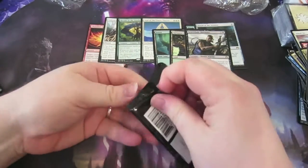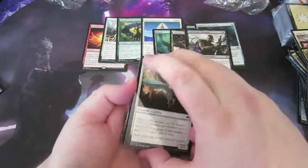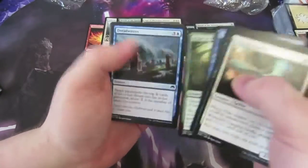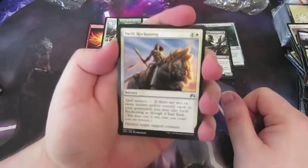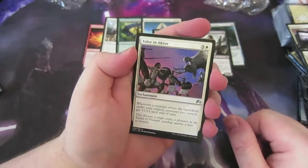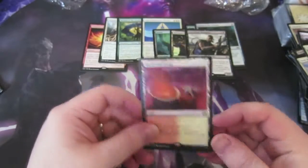Down to our last two packs, guys — no planeswalker yet. Got a nice Herald of the Pantheon, that was quite cool, and Sword of the Animist I like as well. Going through the commons — Might of the Masses again. Evolving Wilds. On to the uncommons: Swift Reckoning, Valor in Akros — another enchantment, when a creature enters the battlefield creatures you control get +1/+1 until end of turn — Sentinel of the Eternal Watch, and we get another pain land — Battlefield Forge. Doing alright for lands.